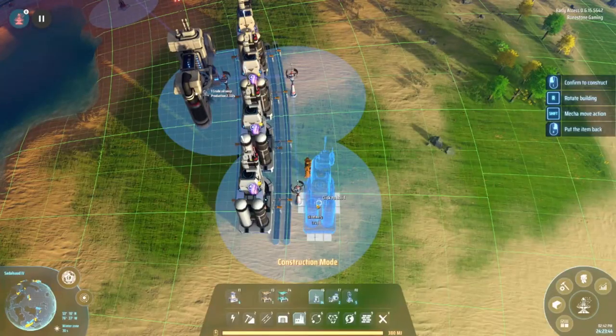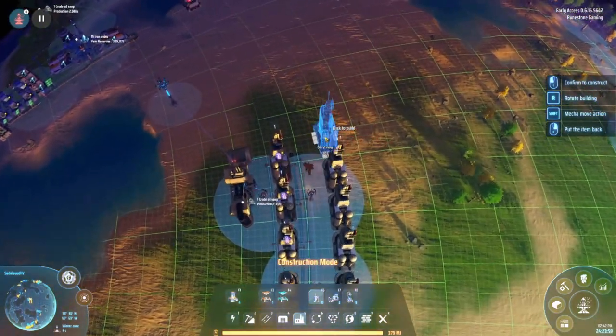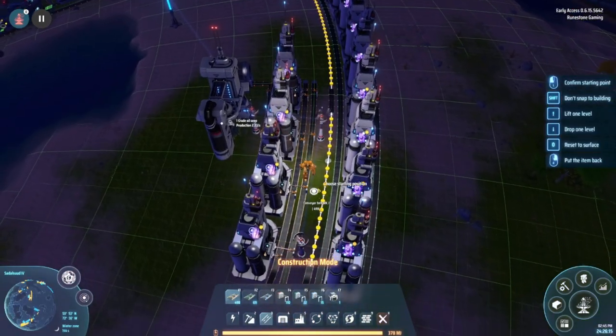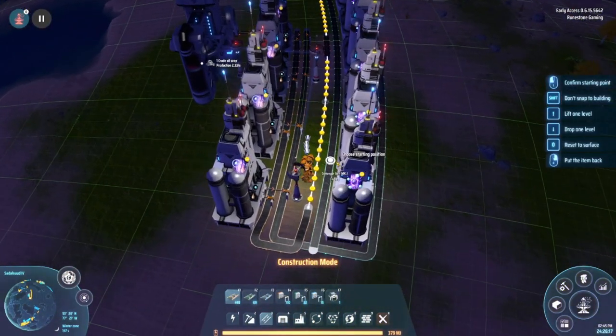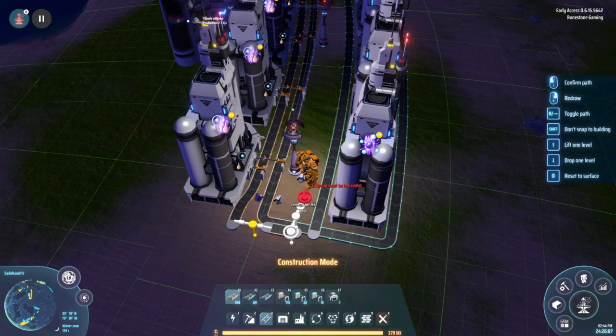Once you have researched x-ray cracking, you're ready for phase two. Now place eight refineries in the same manner as before. To power these refineries and sorters, drop Tesla towers in the space provided. Run a long Mach 1 belt for the refined oil and a Mach 2 belt for the hydrogen. Make sure to lift the refined oil up and over the hydrogen belt.